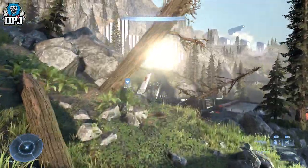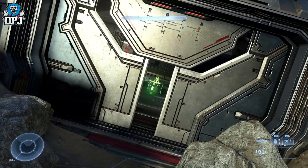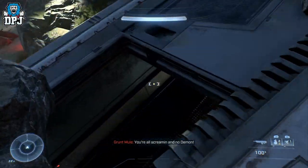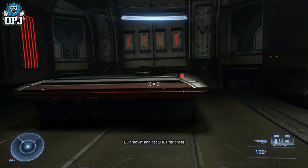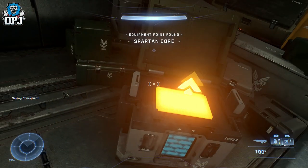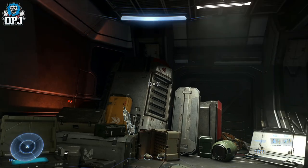First up is the spartan core. You can see it through the crack in this door, but you can't fit through because Master Chief is too big. So you have to come up onto the roof, fall through, jump down, and grab the spartan core — it is that simple.